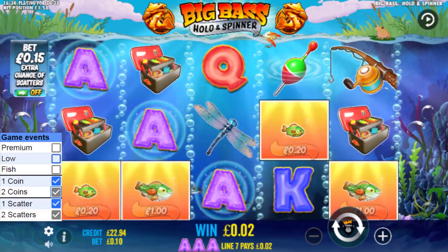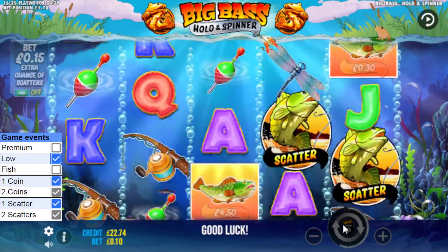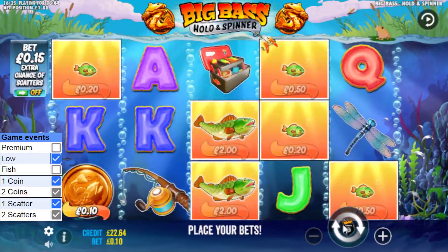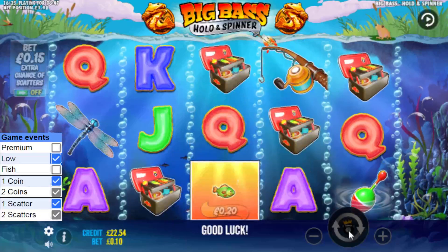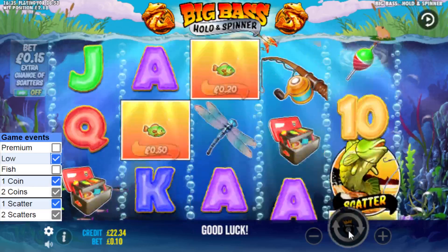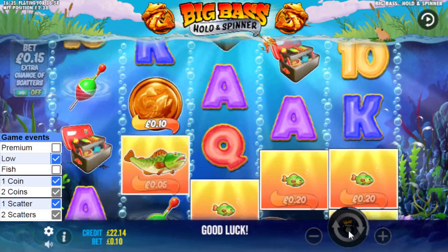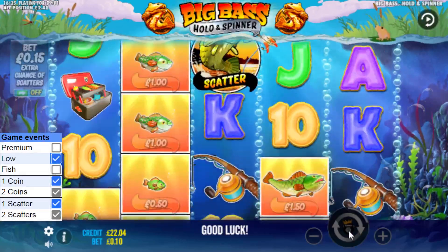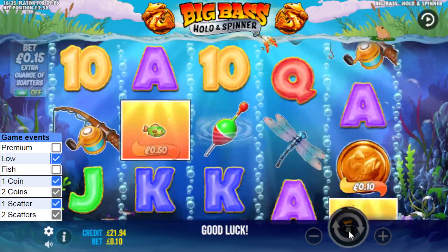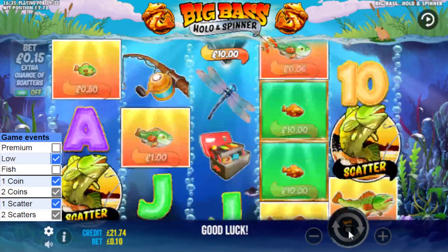There we go — low paint symbol, tick that. Now I'm just waiting for two events to land: the premium symbol and the fish. If it wants to pay out it'll do it any minute, because I'm waiting for just two events — a premium and a fish. I'm in for 23x, and I'm going to stop at 30, then activate the extra scatters and reset everything.